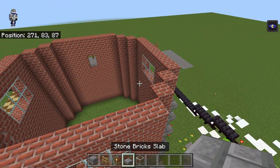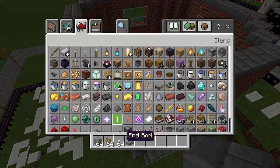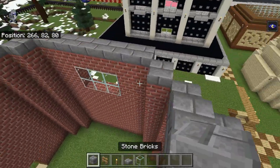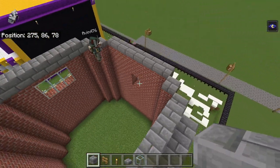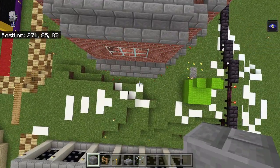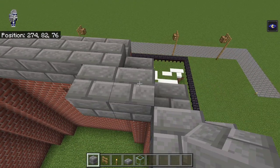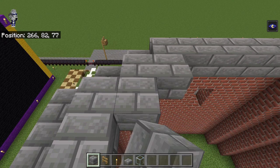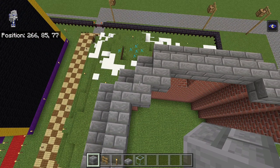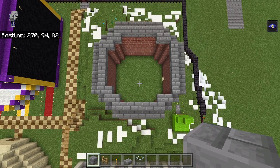For the roof, first we're gonna go around with our slabs, placed on top of the brick. Then we're gonna go around with stone brick — it's a bit different, doing the straight rows first. It's a bit weird and unsymmetrical. Starting from this side we're gonna do two blocks here, then over here two blocks like this. For this corner we get two blocks and then add one right there, making a shape.